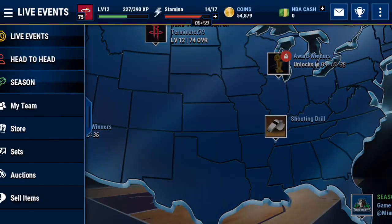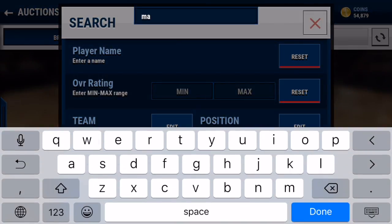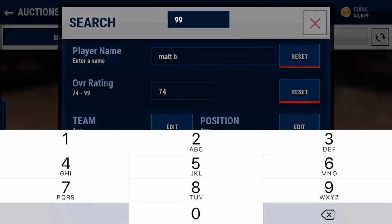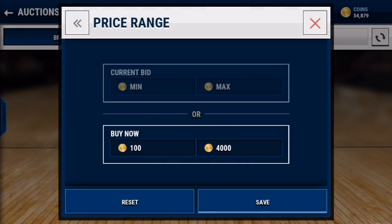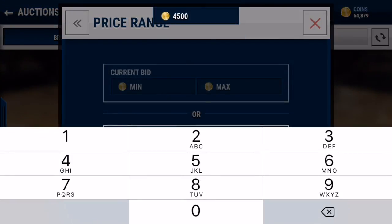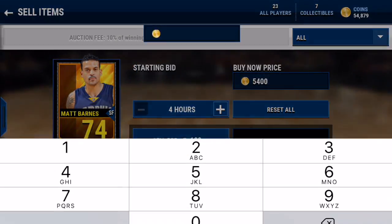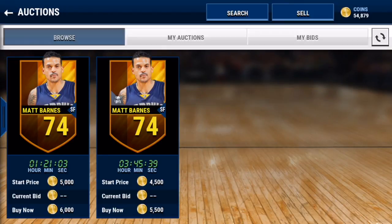I'll put Parsons into the lineup and probably sell Matt Barnes. Let's see how much Barnes is going for. I'll put him up for 4.5k — actually, 5.4k. If any of you guys want to go buy him...